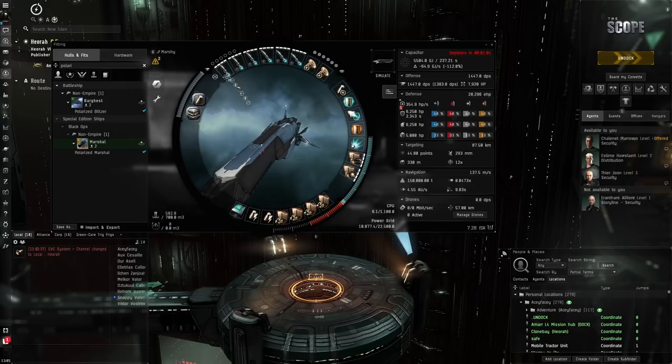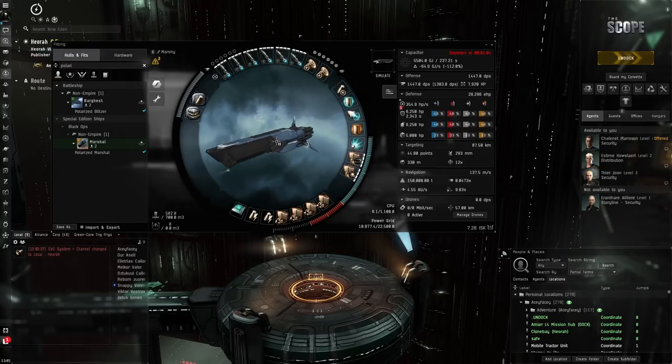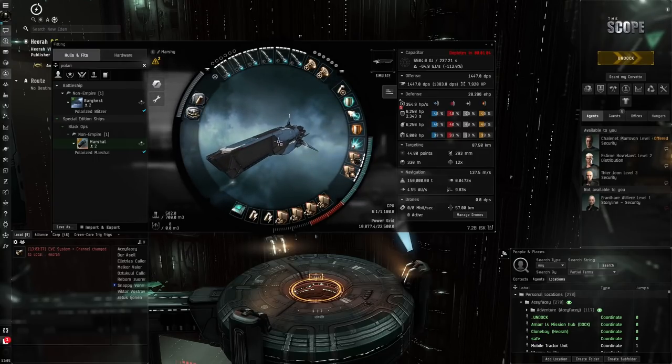This is a pretty simple fit - torpedoes, shield booster, and then I've got a weapon disruptor here because the Marshall gets some bonuses to weapon disruptor range. I've only got Black Ops at level three; I didn't train a lot of levels because I'm not a big black ops dropper. I've never really used them apart from PvE activities. I just trained it because I think the black ops battleships look really cool.